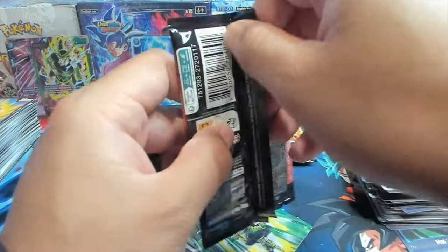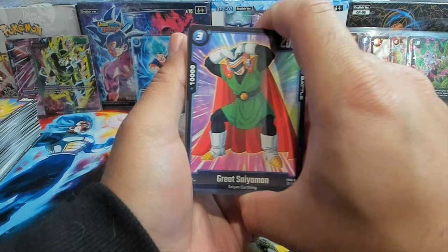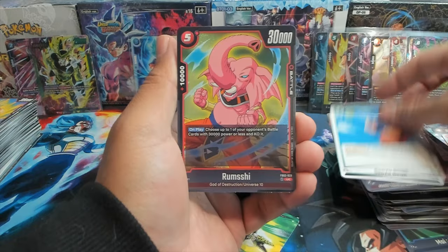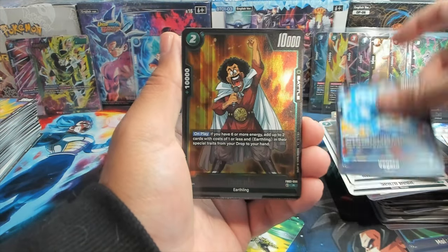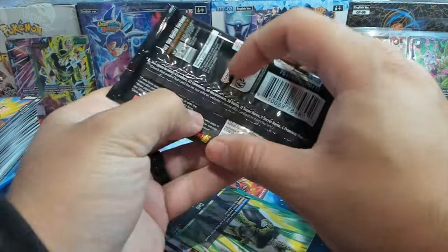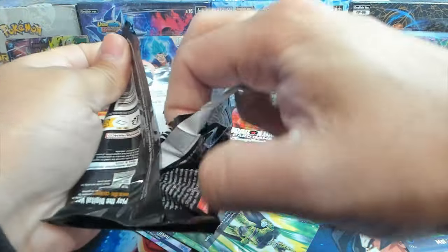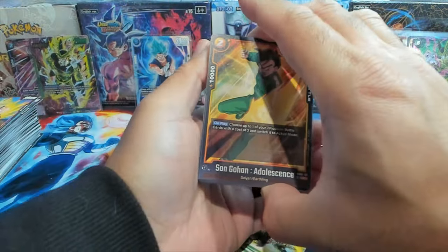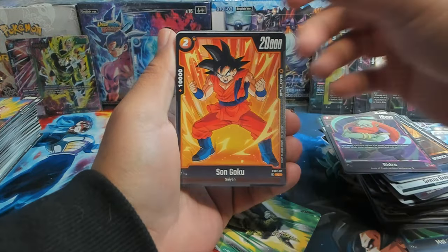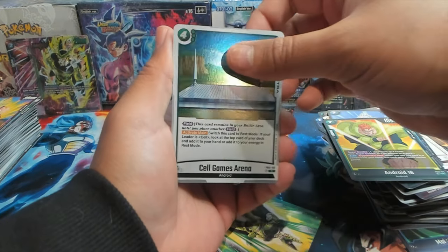Last three packs of the box — appreciate you all for sticking around and enjoying some Dragon Ball Fusion World being opened. We have Great Saiyaman, Piccolo, Bulma, Gozen, Sensu Bean — I don't know why this card was even created; it feels like it's just too high cost for not enough benefit. We have Hercule as our first rare and Zenu as our second rare.